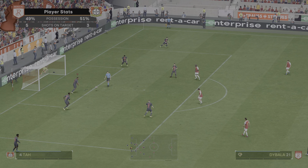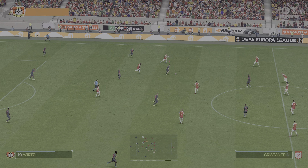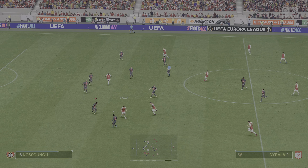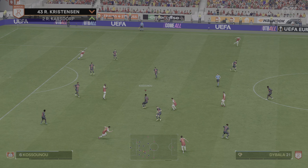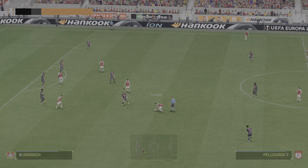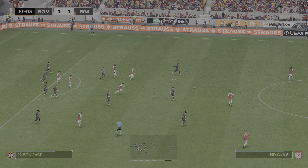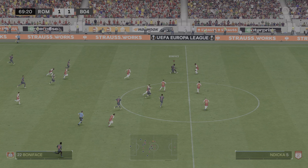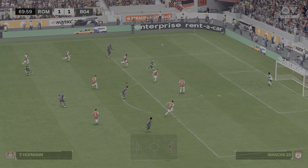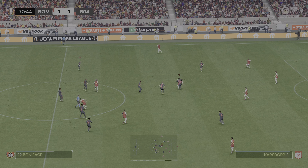Following that stoppage, the referee will restart the game with a drop ball. This might be the perfect counter-attacking opportunity. Oh, good skill — and he's managed to beat his man. Cross into the middle. Well, it looks so threatening, but the danger is averted. Good bit of closing down.